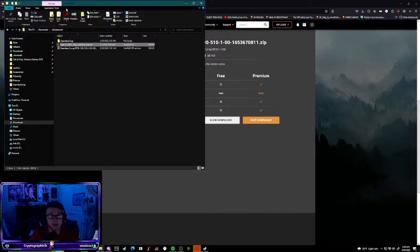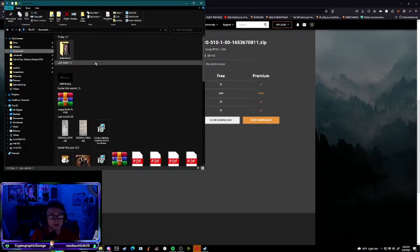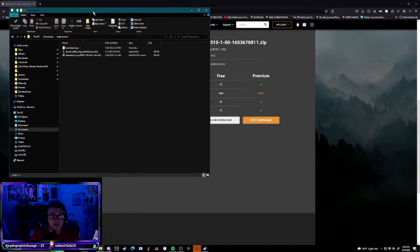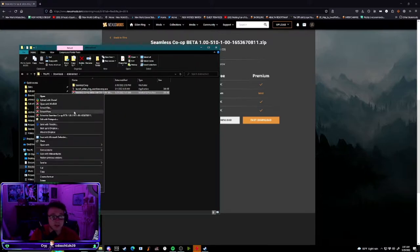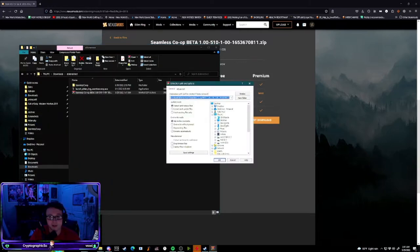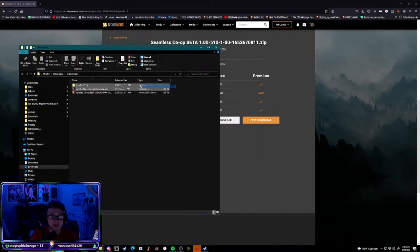After that, pull up your downloads or wherever it's saved to. When you download it, you'll get a zipped file — it'll show up as Seamless Co-op Beta, whatever version it is by the time you're watching this video. Just take your 7-Zip or WinRAR, do Extract Here or Extract Files and choose where you want to put it. Then you'll get these two folders and an exe.